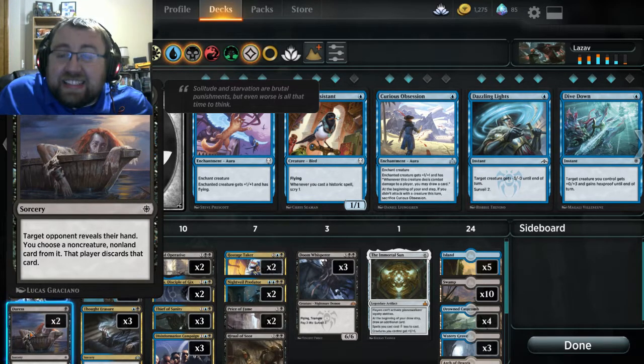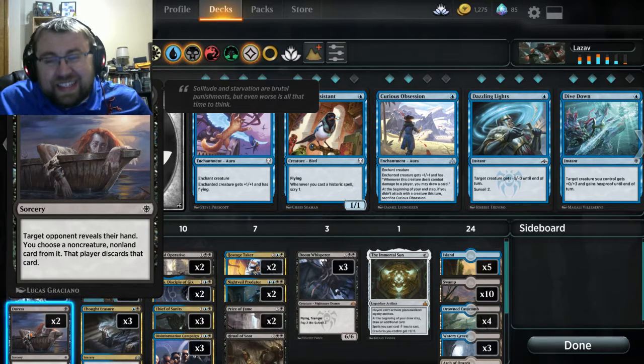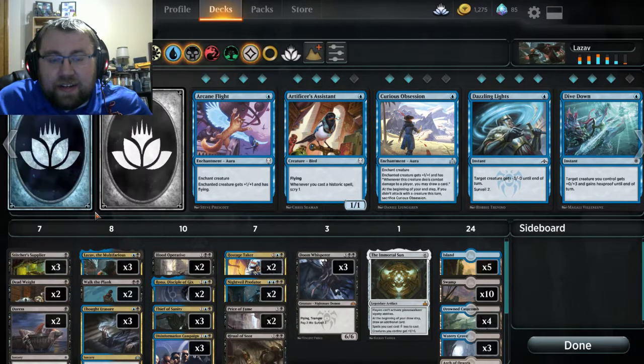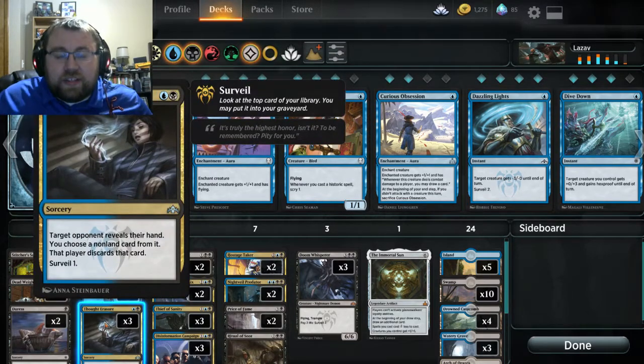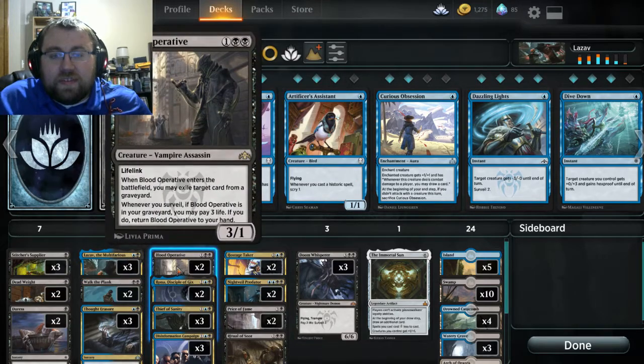Duress is more of a good main board card, at least if we're talking about the Arena meta in general. There are times where it's a dead card when you have somebody with a handful of creatures, but for the most part it's a good tech card. Next is Deadweight, which is good against early game aggro. Then Walk the Plank, which is removal. And Thought Erasure to try to eliminate their hand. And Blood Operative, which is a card I'm coming to respect a lot more in this meta.